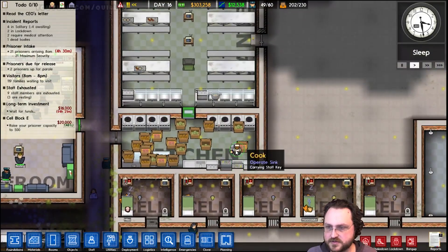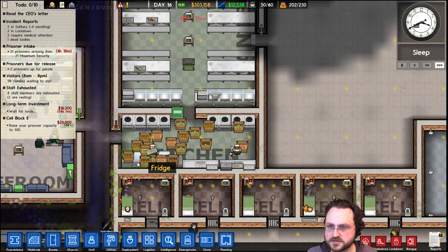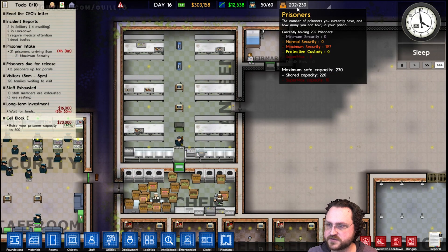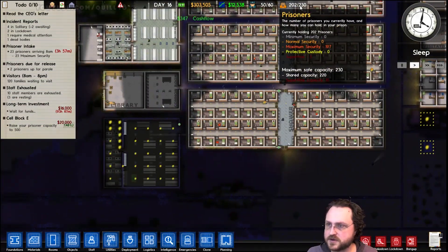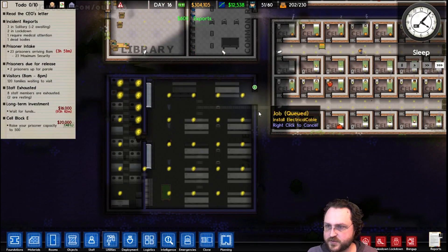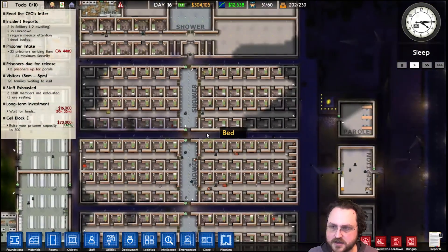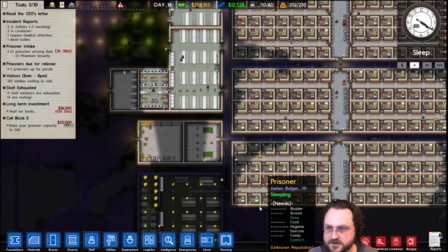That is a mess of food. Why are you leaving this as such a mess? You have refrigerators. So we got a 21-prisoner intake, which is fine — actually we can take in 23. Shared capacity 220, we currently have 197. Still waiting for this to get built. What are my workers up to? You're going to rest — okay. Because I didn't have that many things under construction. I've got 16 workers, I'm fine.